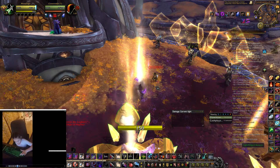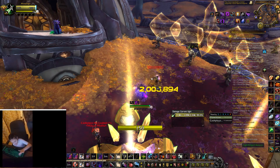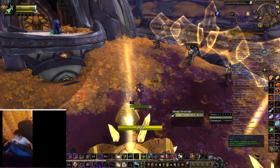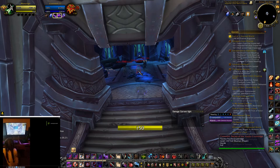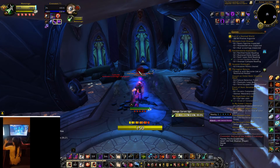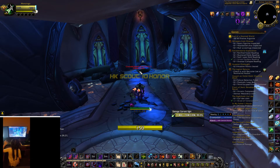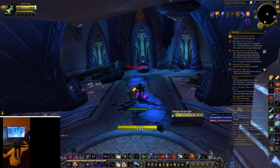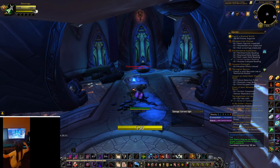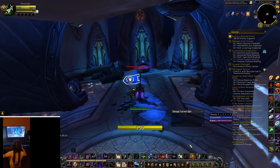All right, get him! He's dead. Plant a flag in him. Use the mouse. There you go, put the flag in him. All right, go. Plant a flag in him. Use your mouse. I almost got it. Yeah, and that's how an 8-year-old plays World of Warcraft.